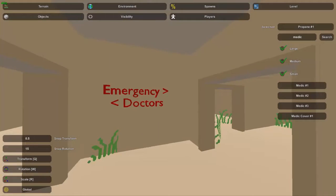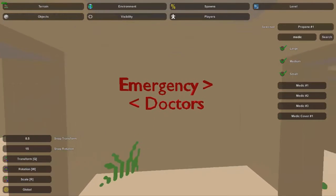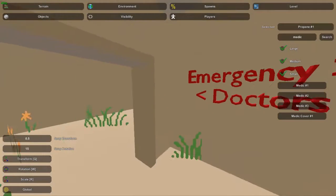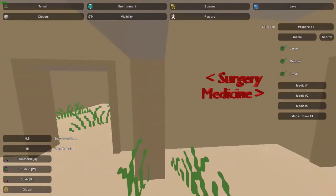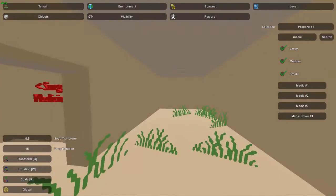Moving into the back of the hospital, you've got four sections. You've got doctor sections over here, emergency in this room, surgery in that room, and medicine over here.